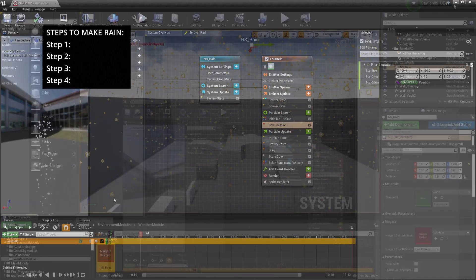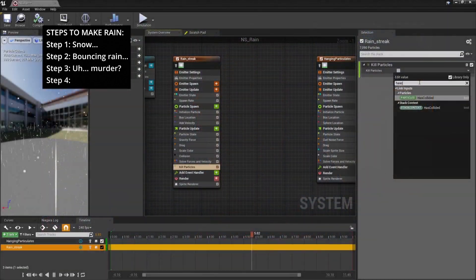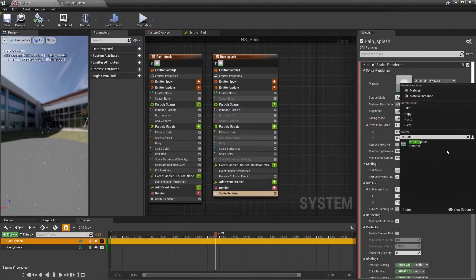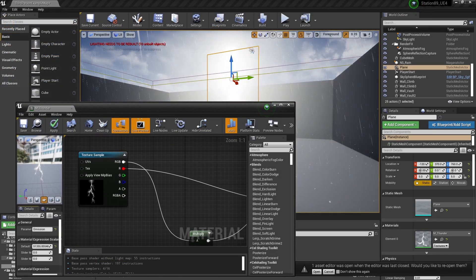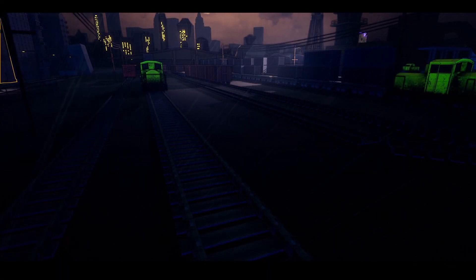I needed a break from that, so I figured — may as well learn Niagara, right? How bad can it be. Got snow falling right away, made the velocity aligned and added collision — bouncing rain, that's some progress. Made the collision kill the particles and now we've got actual rain. Added a 2D texture for the raindrop and now there are actual raindrops. For the lightning we can fake that with a 2D plane and a lightning texture, control the emission through a material, and add a timeline to it — and there's kind of lightning and rain.